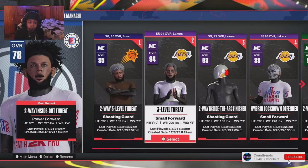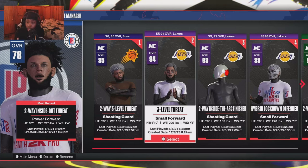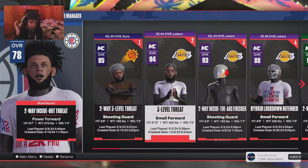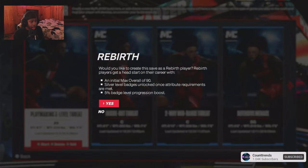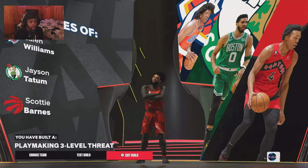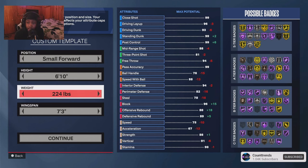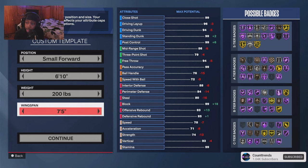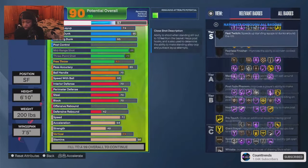I'm going to show y'all how I made my 6'10. I went small forward, 6'10, lowest weight — lowest weight gives you the best speed — and I went with 7.5 wingspan. I'll give y'all the exact stats. I went 94 dunk, and once I show y'all all my builds y'all will understand why I went with everything I went with.